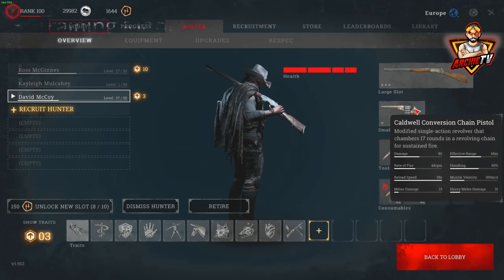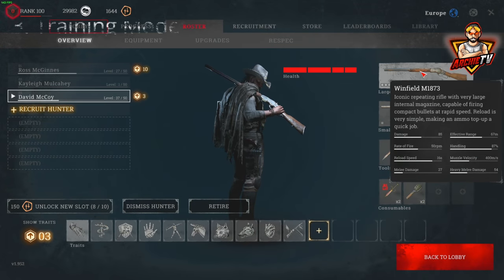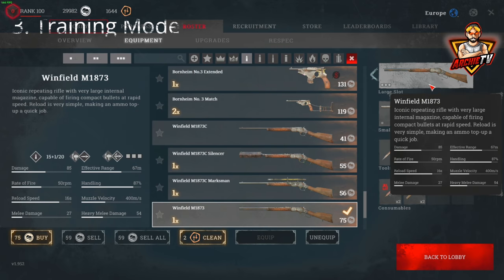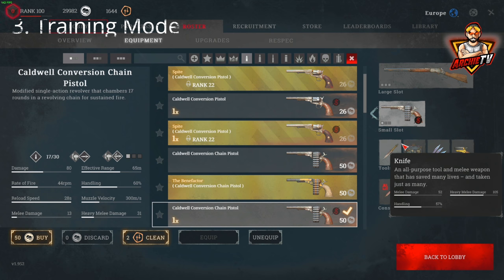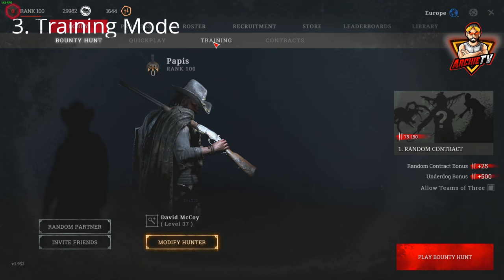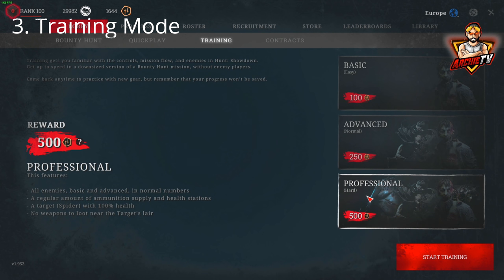Pick out your loadout and your guns. I'm picking the Winfield for the example in this video. Then go to Lobby, Training, and I pick Professional because it's got the most AI. Just press Start. I'll see you in the training mode.